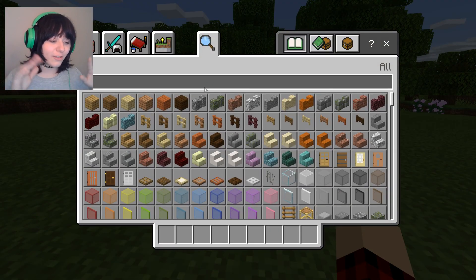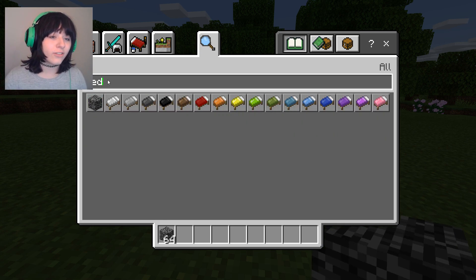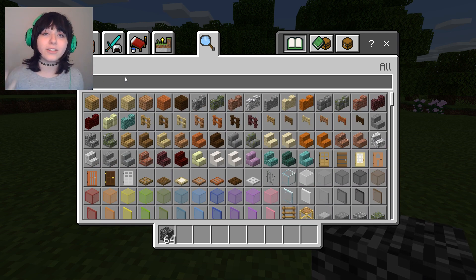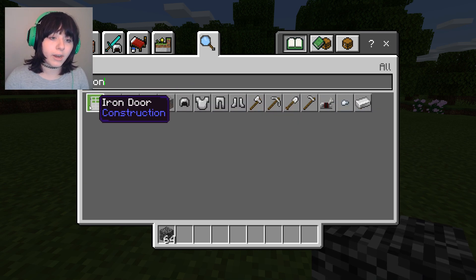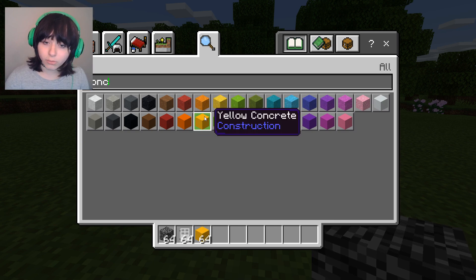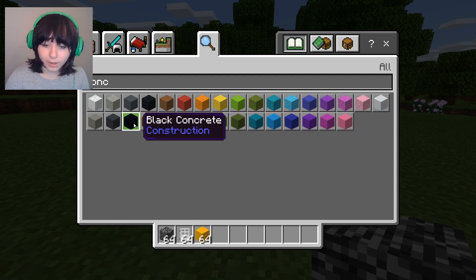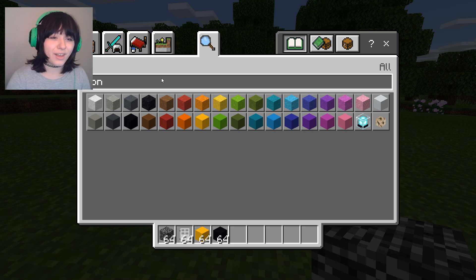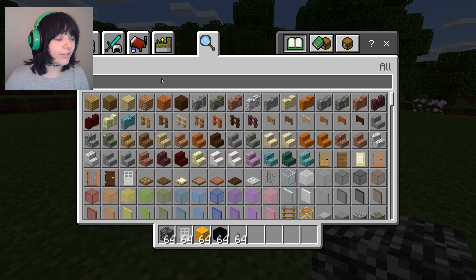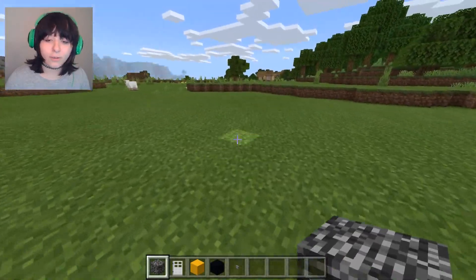Let's jump right into today's Minecraft video. It's been a hot minute since I did a video like this where I just kind of build a prison in Minecraft, and that's exactly what we're doing today. We're gonna get the essentials: bedrock, an iron door, some concrete, and a button.